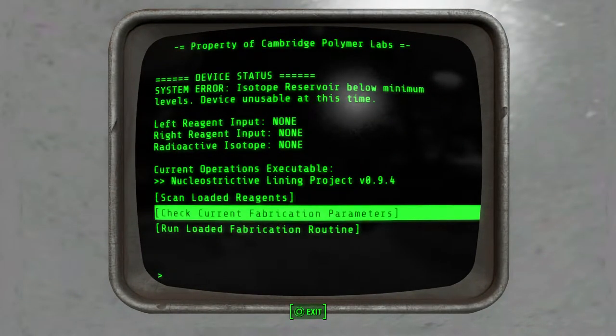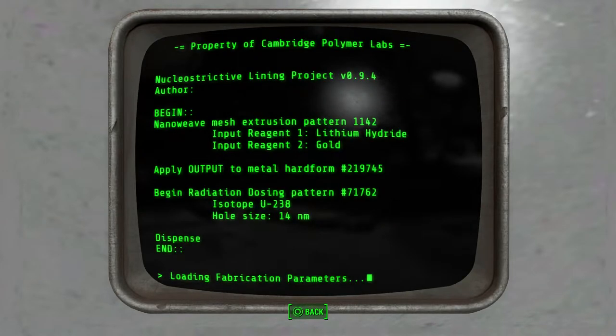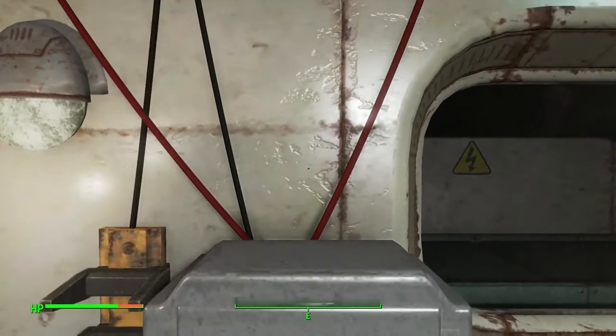If you open the terminal and check the fabrication parameters, you'll see that to get this to run you need to have lithium hydride and gold — lithium hydride on the left and gold on the right — and then the isotope on the far right.